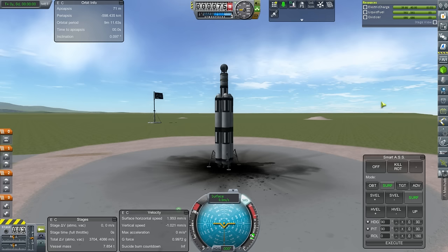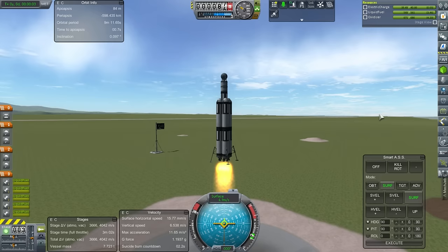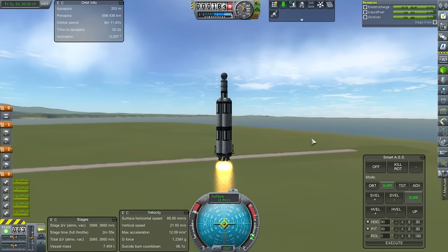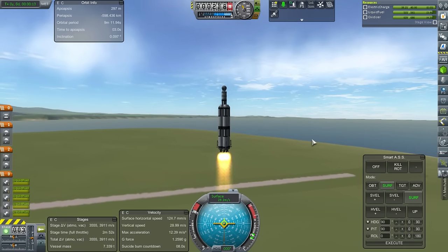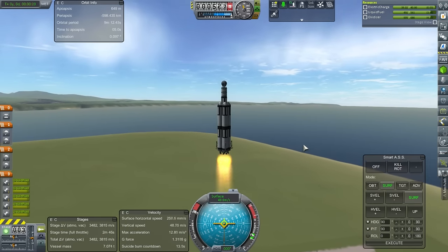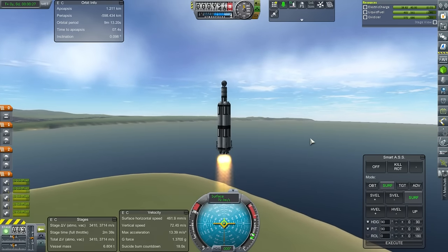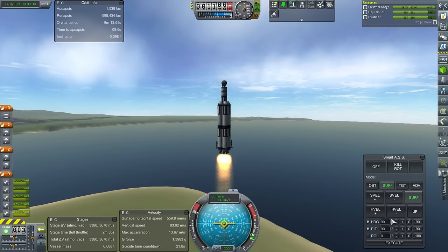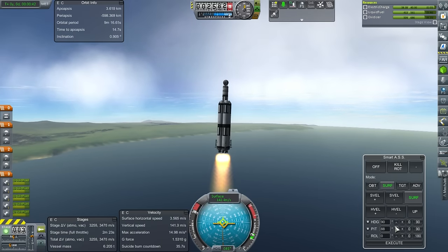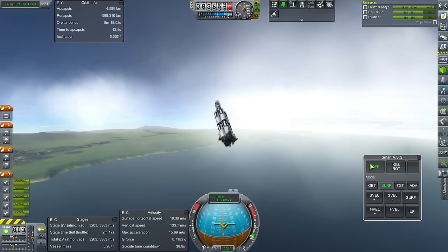Let's get MechJeb SmartASS ready and go. SmartASS is in control — let's retract the landing gear. FAR might still want to flip this; there's a possibility FAR does not like this arrangement, especially with the blunt end up top. We still haven't unlocked fairings. It's very wobbly — SmartASS is not handling this well.